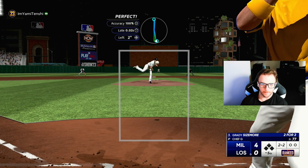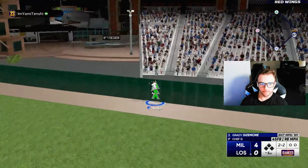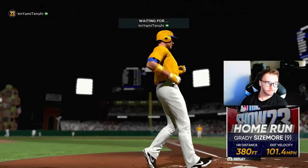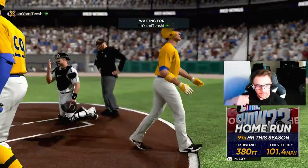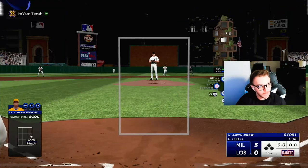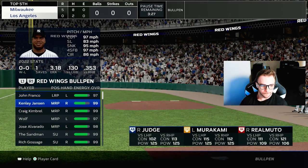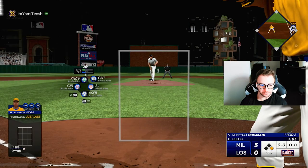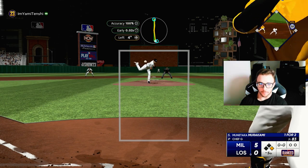I'm about to make my decision. This Garrett Cole card sucks — bad. He doesn't locate, he doesn't fool anybody with what he's got, and he doesn't throw hard enough to get by anybody. Garrett Cole's card is not good. All those pitches were supposed to be in the strike zone — you saw every single one of them.